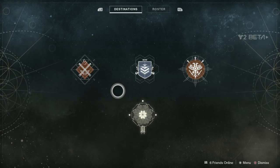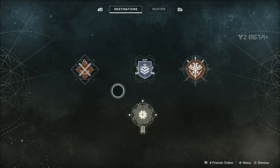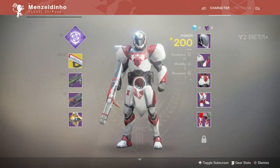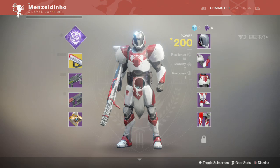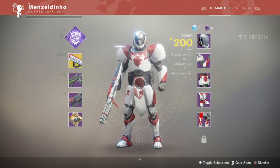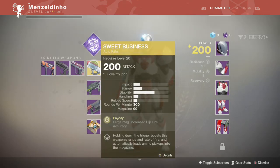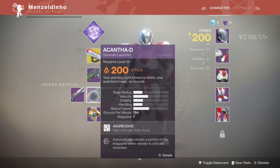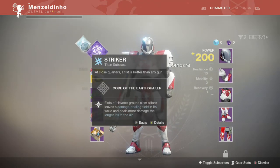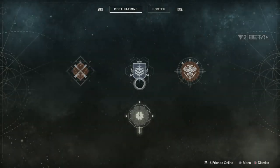Destiny 1 gameplay wise, Bungie always nail it, and exactly the same here with Destiny 2 so far. It's very similar to Destiny 1 obviously, but gameplay wise it's still as solid as it can be. On the beta you're thrown in with a level 20 Titan, or the other two classes — Warlock or the other one. You can select your class, you're given level 20 straight away with 200 power. You can choose between four different weapons and then two power weapons — a grenade launcher or a shotgun.